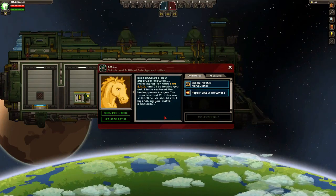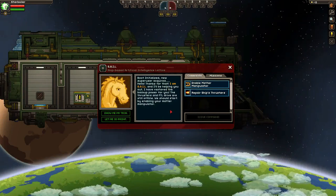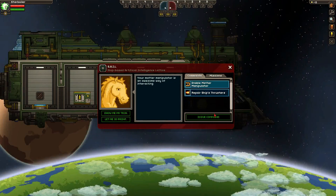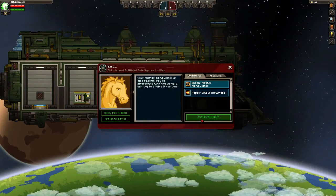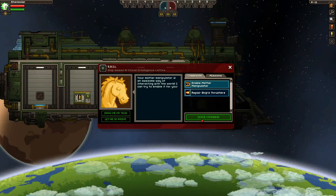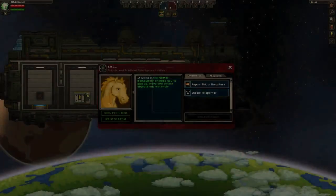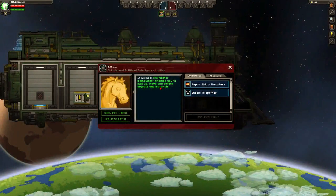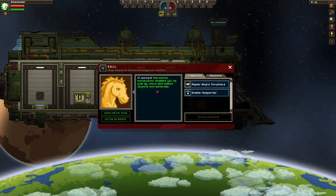The thrusters and FTL drive are still offline. We should start by enabling your Matter Manipulator. It says: Your Matter Manipulator is an awesome way of interacting with the world. I can try and enable it for you. And there you have it — your Matter Manipulator is now enabled. It worked. The Matter Manipulator enables you to pick up, move, and collect objects and material.